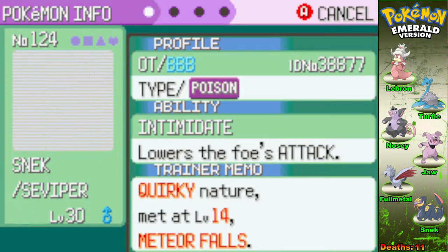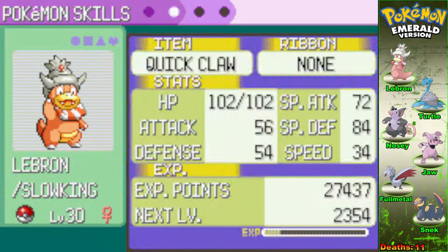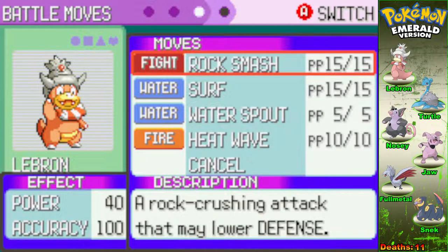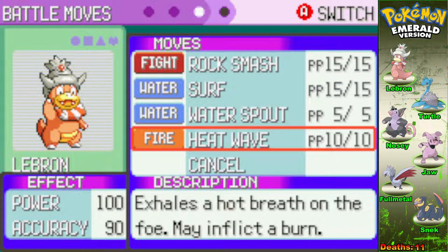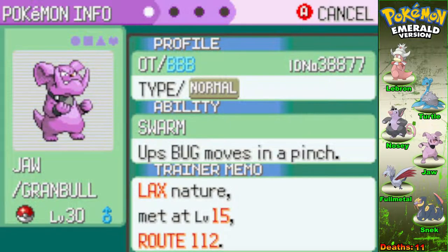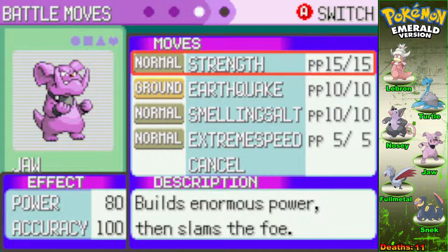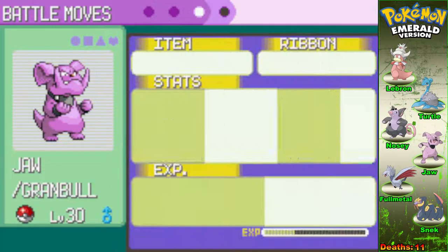I'm not feeling too great about Snek's moveset — he's not one of the stronger ones. But this guy right here is one of the strongest members of our team: Mr. LeBron James has Swift Swim with the Quick Claw, Rock Smash, Surf, Water Spout, and Heat Wave. And then we've got Jaw the Granbull — one of the most underrated Pokemon in my opinion — holding the Silk Scarf with Strength, Earthquake, Smelling Salt, and Extreme Speed.